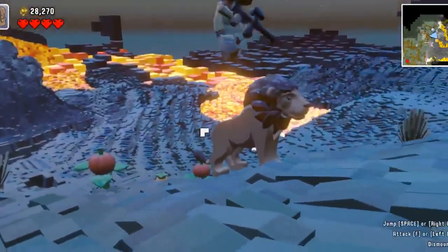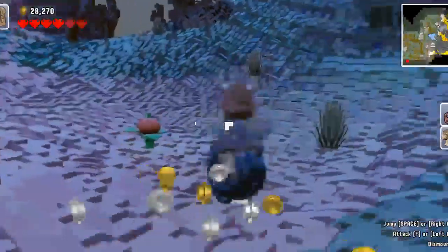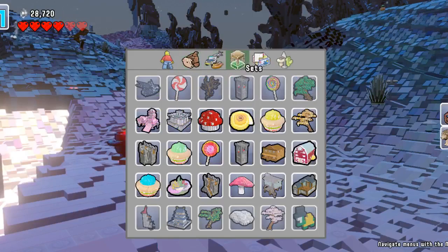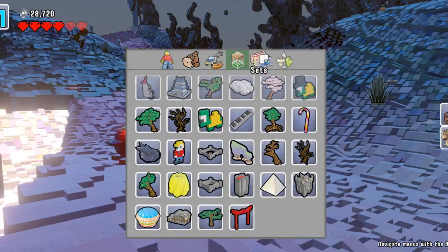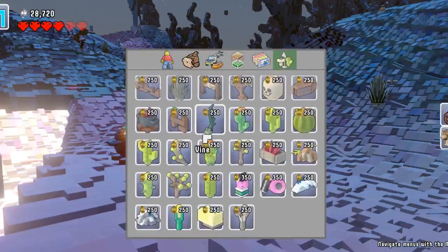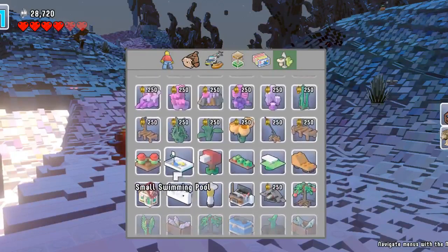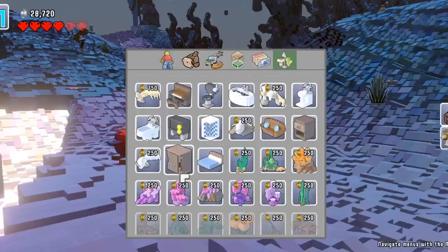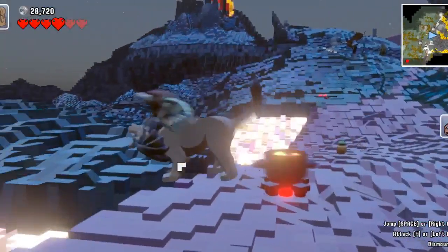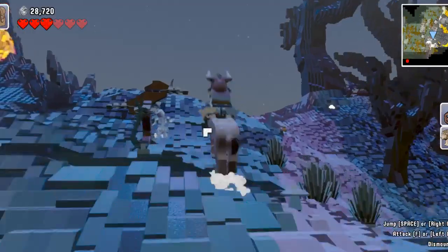It would actually be really cool if we set our house here, but it looks too dangerous. There's an explosive cauldron — I want to use one. Let me check props... I don't think we have an explosive cauldron here. But those things actually are explosive — that's awesome.